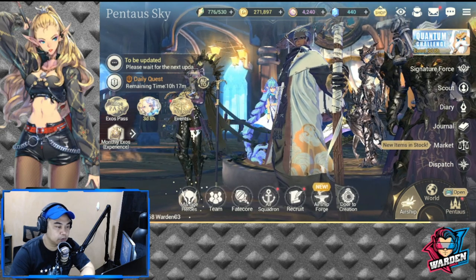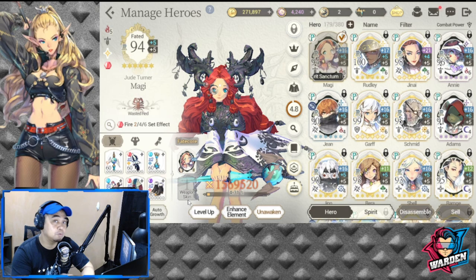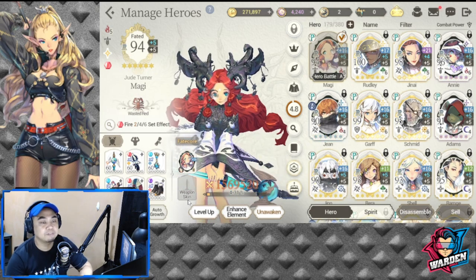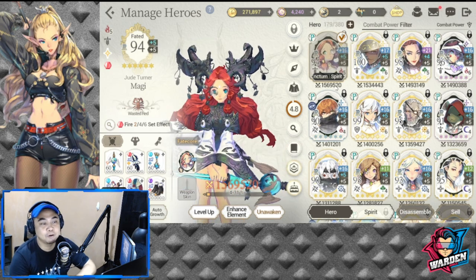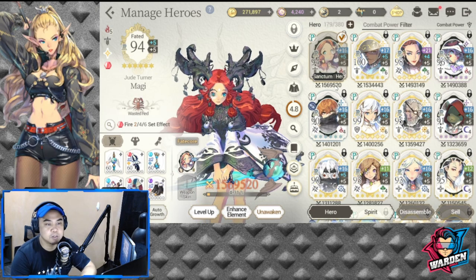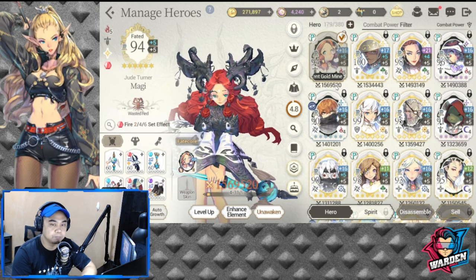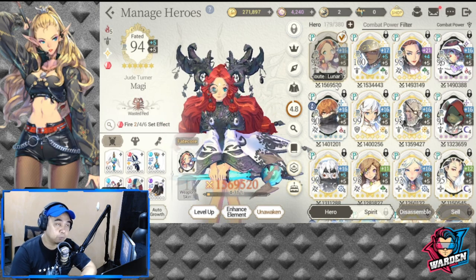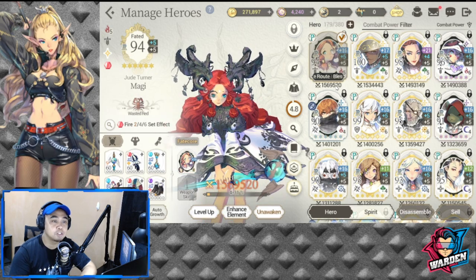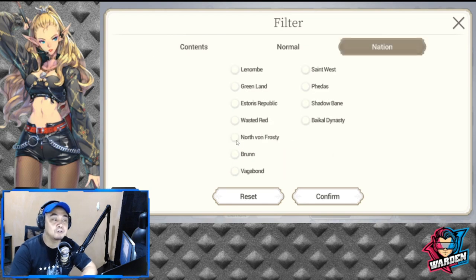Let's start with my rosters — manage heroes. As you all know, I've been mostly Wasted Red. For those who haven't seen my last account review, I've started building Stories. I can't believe Maggie is actually my top in terms of combat power. For Wasted Red, I've already finished the blue fate core Baraka and the signature force. Most of my heroes are built already.